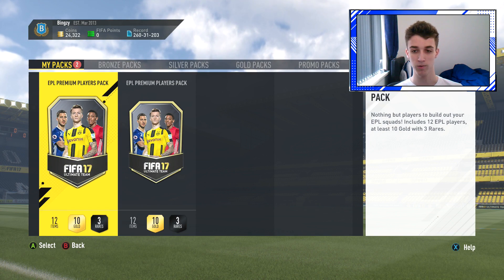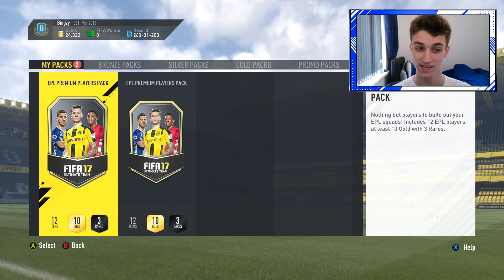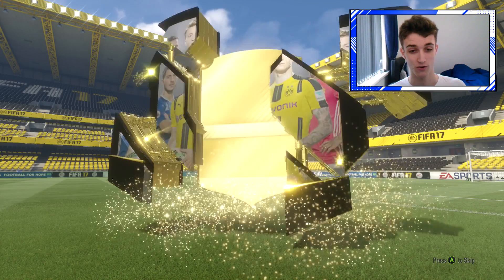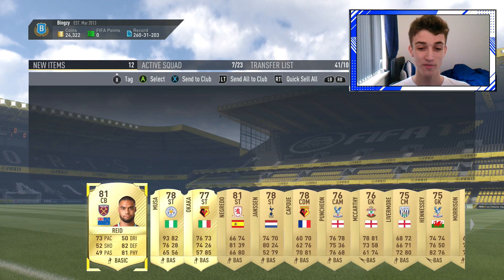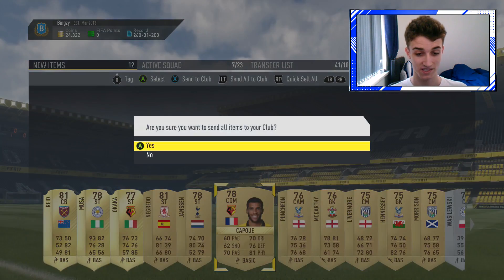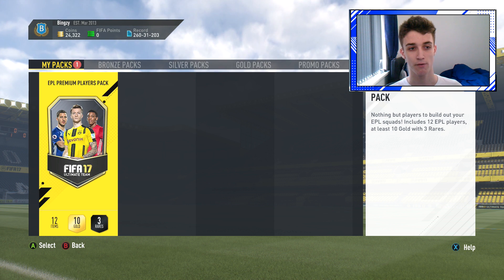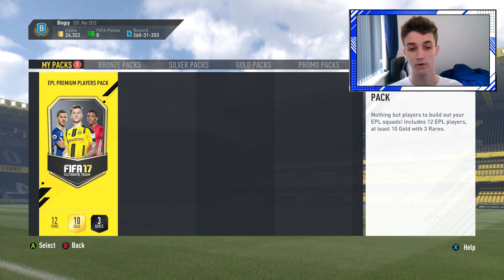EPL premium players packs - nothing but players to build your EPL squads out of. It includes 12 EPL players, at least 10 gold with three rares. These actually seem like pack weight wise they might have a very good chance at packing a team of the season. Let's open the first one. Not a walkout, that doesn't matter too much. We did get three rare players - it's going to be Winston Reid. Moussa as well, Moussa's a decent overpowered player. No one too special in that pack load to be honest. We'll send it all to the club.